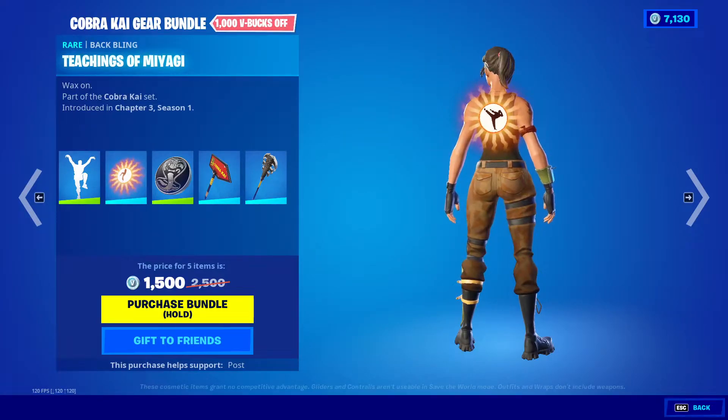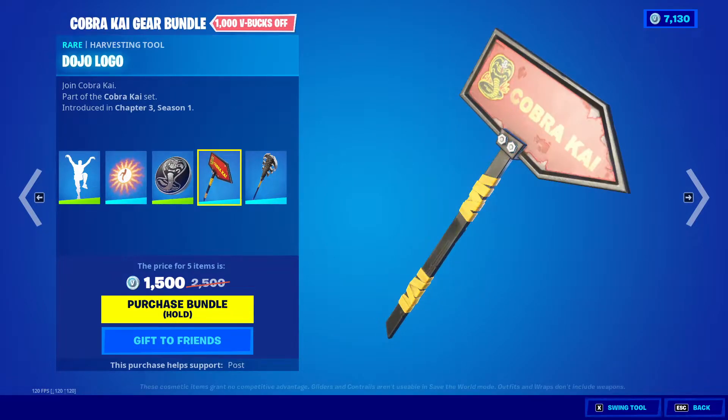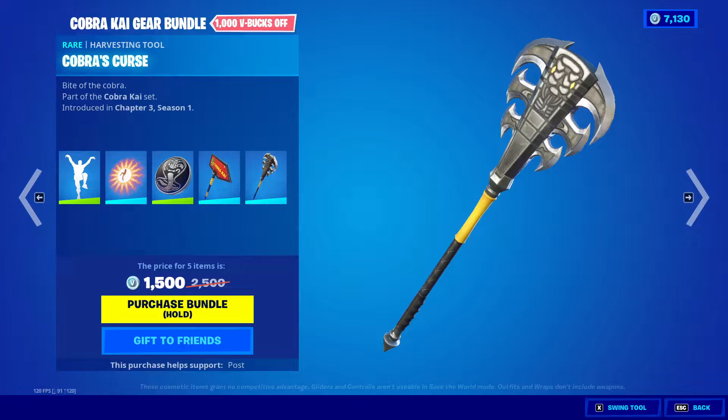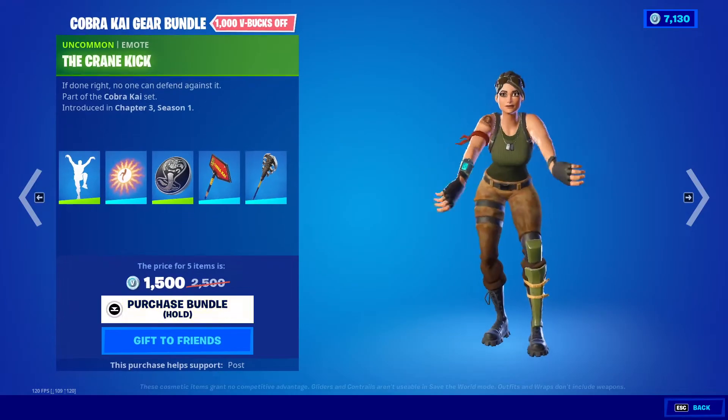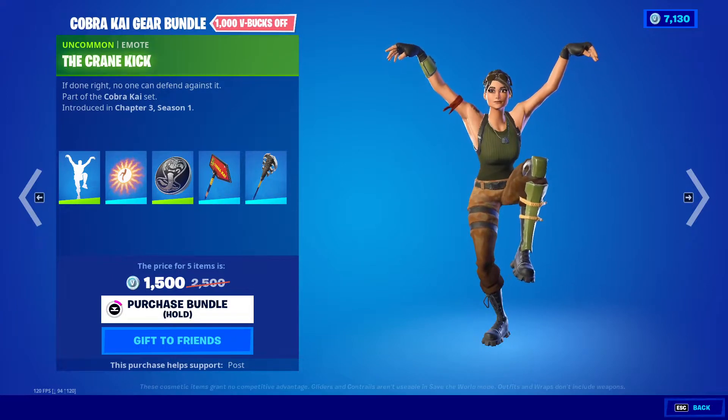We got Karateka Jones, Dojo Defender, G Guardian, Black Belt Brawler, and Kumite Clasher. There's the Crane Kick, Teachings of Miyagi, Cobra Coin, Dojo Logo, and Cobra's Curse. And yeah, that's great — it's a hold-it-before-you-can-buy-it bundle.